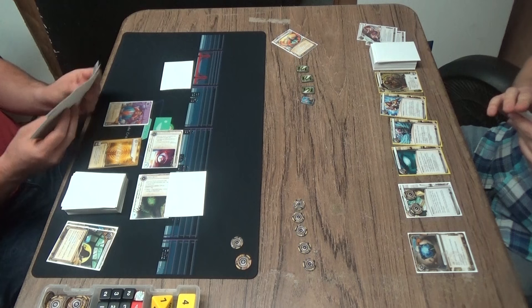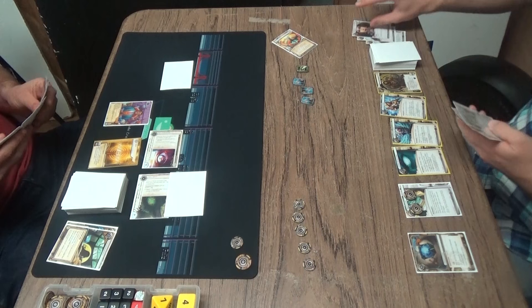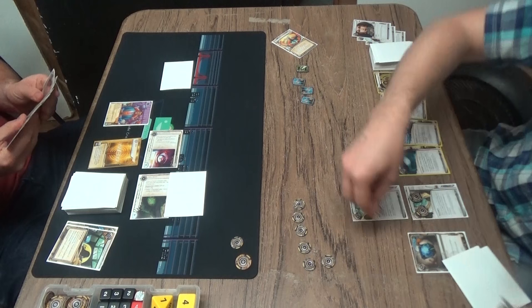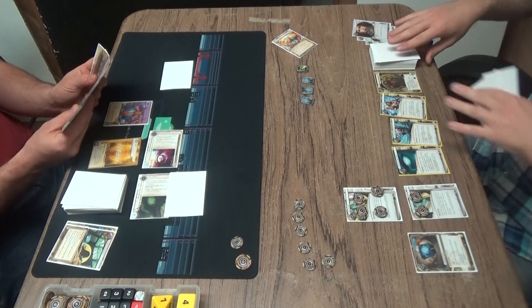The need to run first click with Always Be Running is very much mitigated by Find the Truth, where he gets to just... oh, he drew a Sure Gamble off of that — that's great. And then he'll play Daily Casts, and I think draw with Safety First. Most likely. See, he's at five max hand size now due to the console giving him the Beale, which buffs his hand.